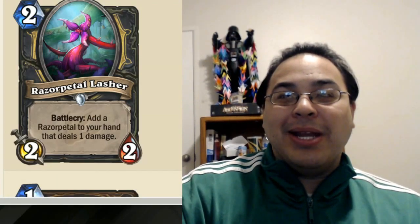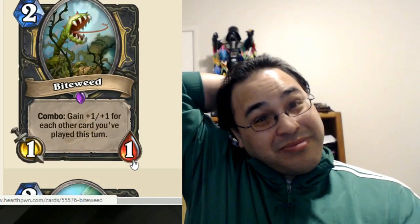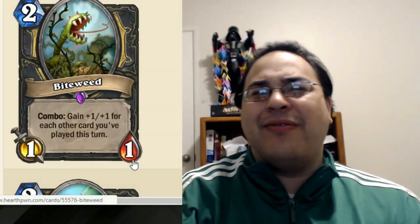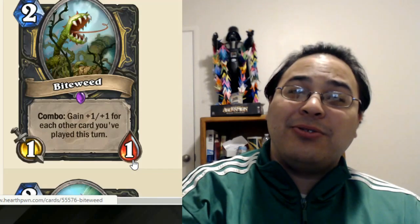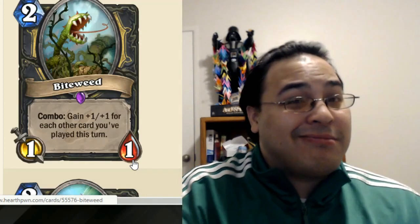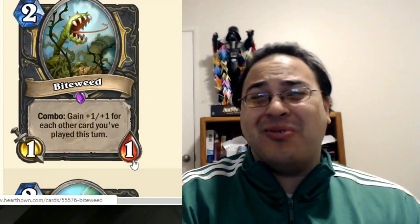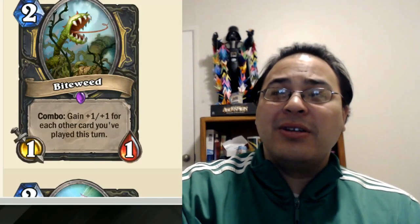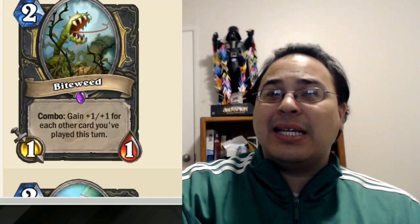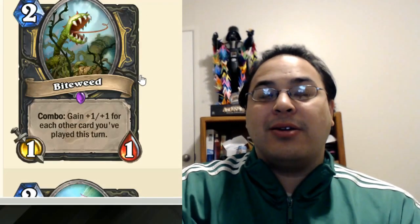Or go off with Mini Edwin - that guy, Biteweed. 2-mana 1/1: gain +1/+1 for each other card you've played this turn. This is probably going to be like a 4/4 or a 5/5 most likely. But a 2-mana 4/4 or 2-mana 5/5 is pretty good. And imagine if you get the quest down and this becomes a 2-mana 9/9 pretty easily. The combos are there. You can get two of them too, and any sort of buff on this card is going to be crazy. Getting that quest early is essential, and this card is going to be huge post-quest.